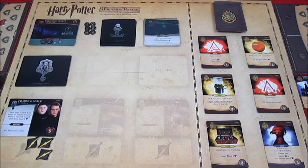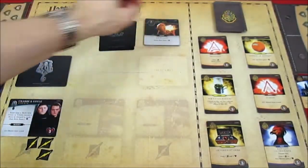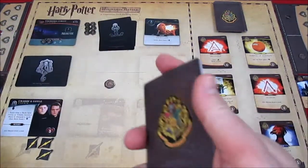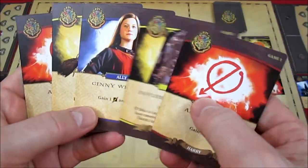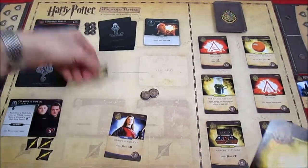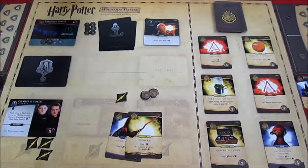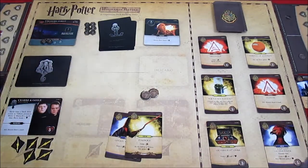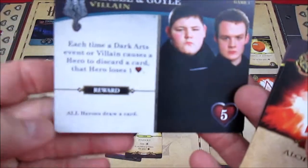Continuing with Harry's turn. Dark Arts card: active hero loses two health, so Harry goes from seven down to five. Harry had that leftover influence on top of the deck this time — didn't forget it. Harry plays Jenny: one attack and one influence. Then Firebolt: gain an attack; if you defeat a villain also gain one influence. Two attacks go on Crabbe and Goyle, bringing them to five — Crabbe and Goyle are defeated! Harry gains an influence.